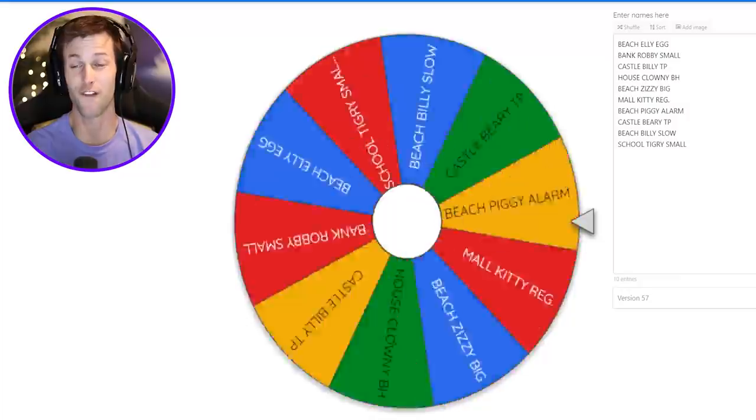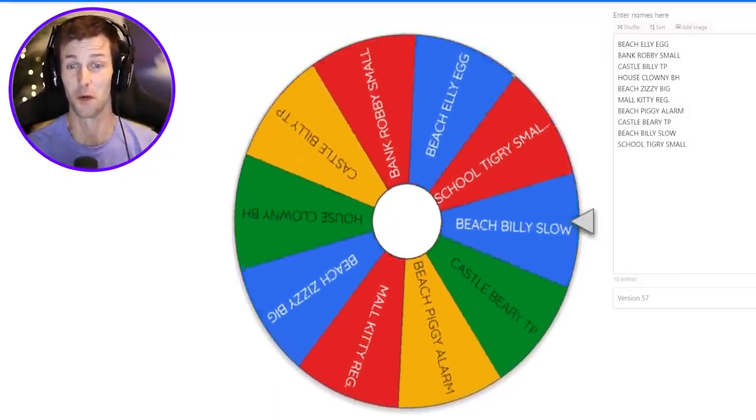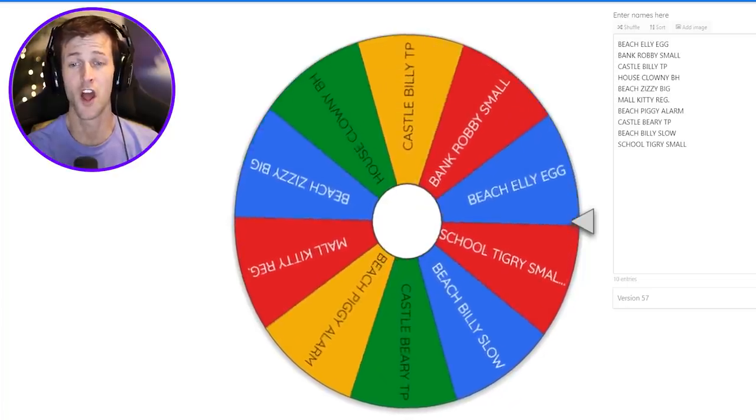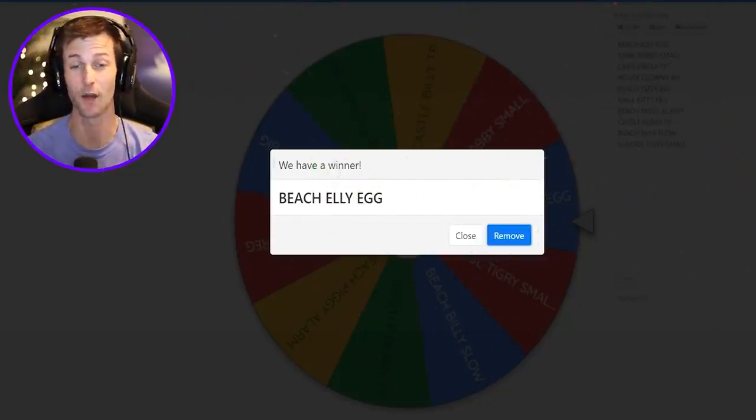Alright, here we go for the fourth and final spin! Who is it gonna be? I want it to be Tigery, I really do. No - it's the beach with Ellie and egg traps again! Well, at least we get to play at the beach and I'm excited to play with Ellie.